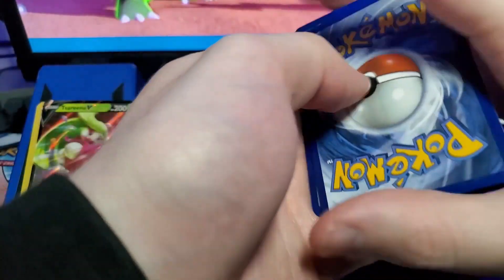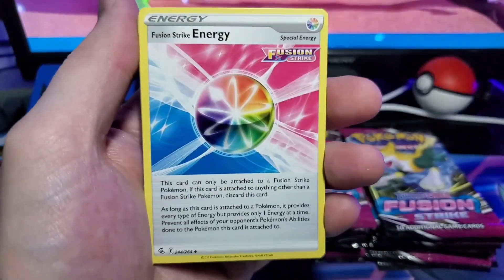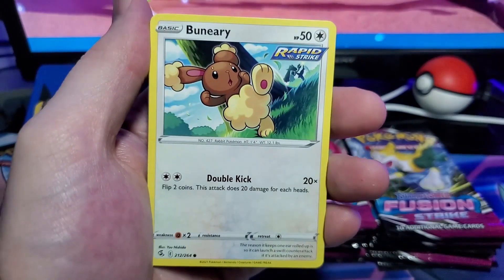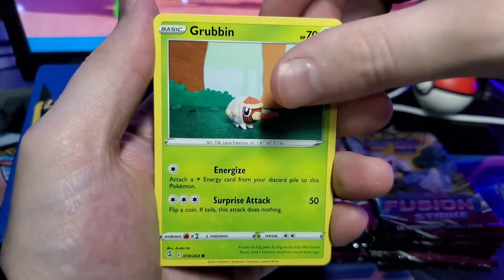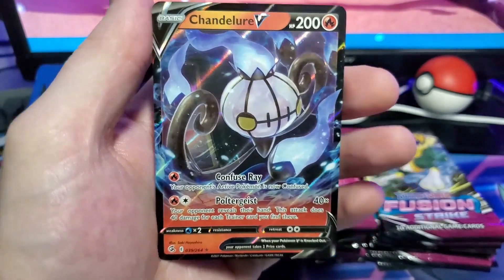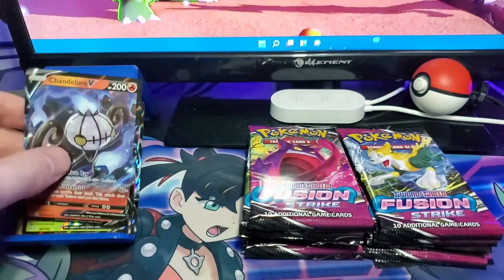We'll do our four from the back. We have a fighting type, Galarian Perrserker, Fusion Strike energy, Elesa and Sparkle — holy Shaymin — Banette, Basculin, Grubbin, Mankey, Galarian Darmanitan, and a Chandelure V! Wow, we are just killing it on the V's here.